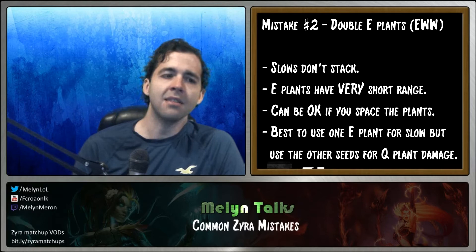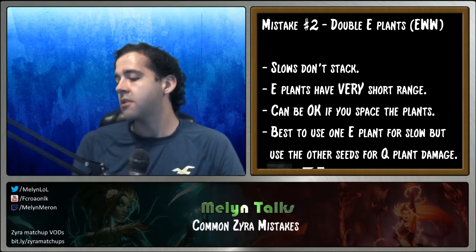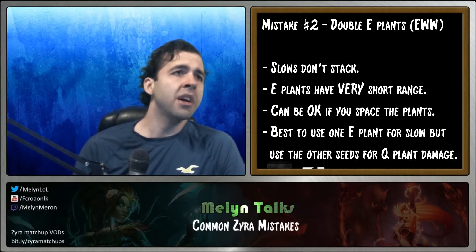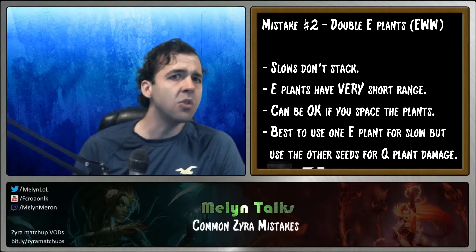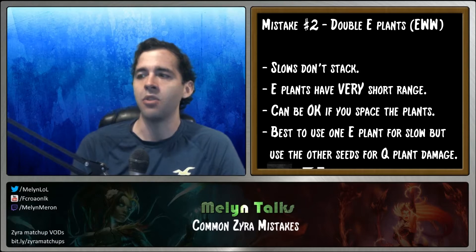The second mistake I see very often is people doing double E plants — think an EWW combo. I hate double E plants because the slows don't stack and E plants have ridiculously small range. If you use an E plant on someone, you're probably only going to get one, maybe two attacks on them, and it's mostly just to apply the slow, not to do anything meaningful in a longer fight.